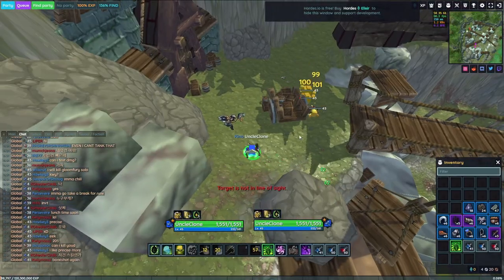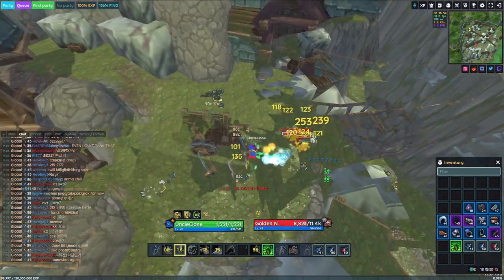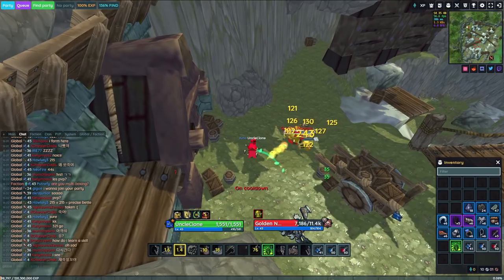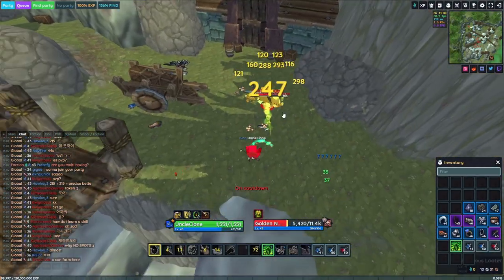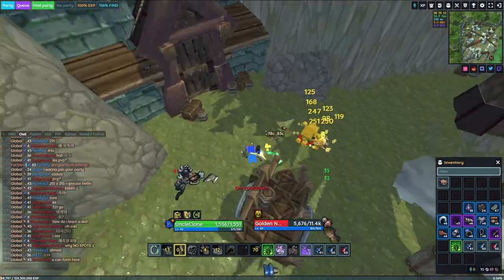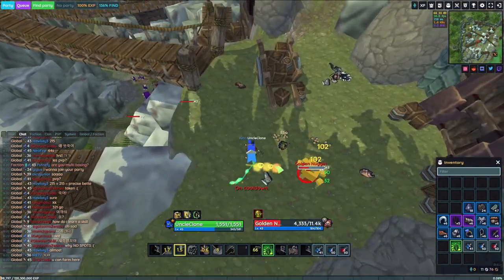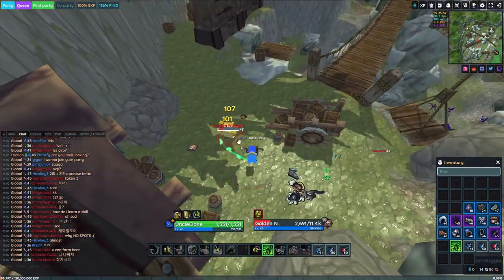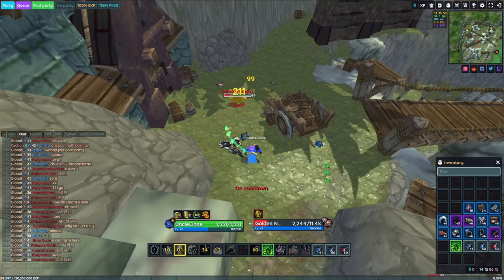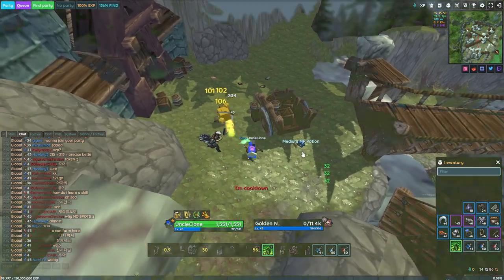Keep a Revitalize on yourself at all times to make sure your health doesn't run out — it doesn't need to be high tier at all. Even at level 45 some people just use tier 1 Revitalize to farm and keep themselves alive. At low levels you'll probably have to use mana potions before you get Mimerswell to replenish mana. A tip for decreasing Mimerswell's cooldown is to use Kanan to increase your haste, and then use Mimerswell while Kanan is active to slightly decrease the cooldown time.